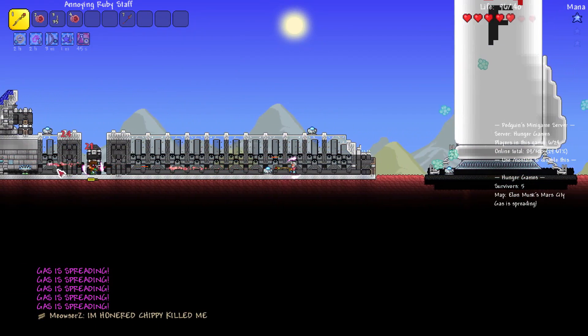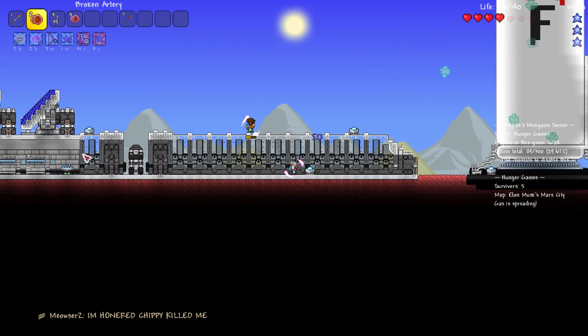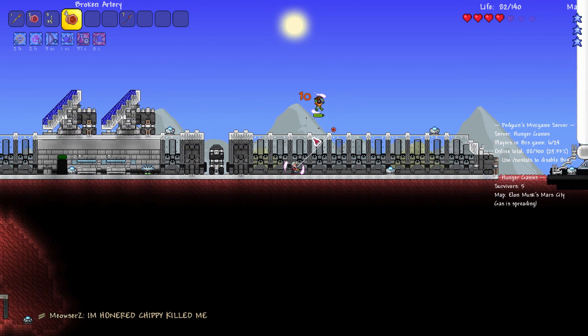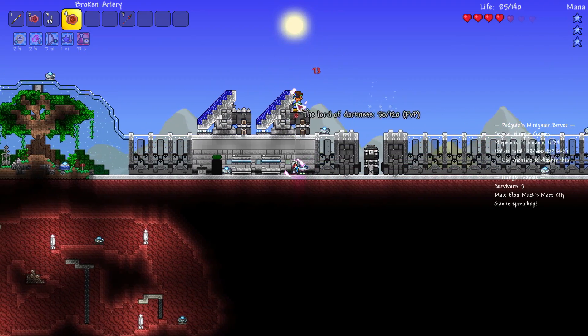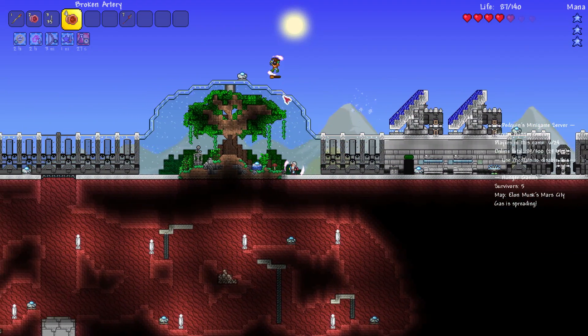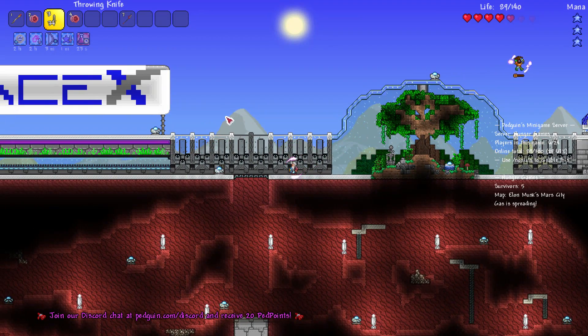Now usually I don't actually use glitches in games all that often — in fact I don't actually like glitches in most games I play. I've always been a person who likes to play without any sort of help, however all of the glitches I'm featuring today can actually be extremely useful to you guys in the right situation. The strange thing about all of them is that the creators of the game actually know they're there and have purposely left them in the game in some form.